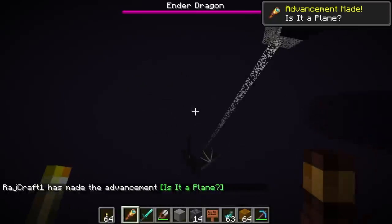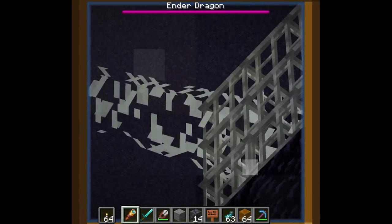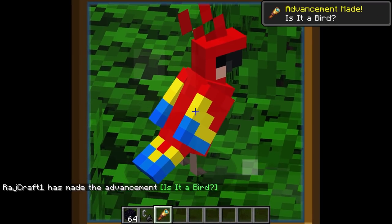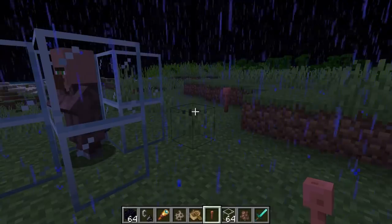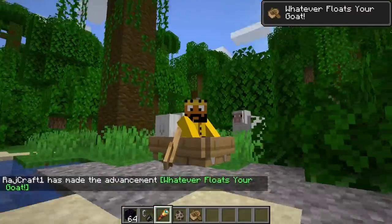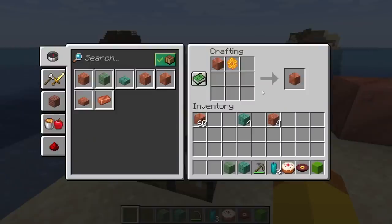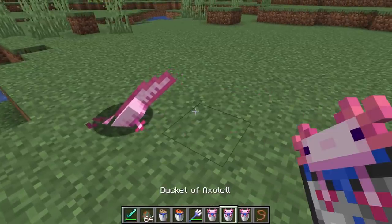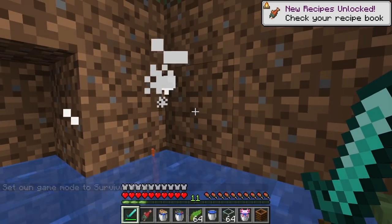There are several new advancements in the 1.17 update. 'Is It a Plane?' is achieved by looking at the ender dragon through a spyglass. 'Is It a Balloon?' is looking at a ghast through a spyglass. 'Is It a Bird?' is looking at a parrot through a spyglass. 'Light as a Rabbit' is walking on powder snow using leather boots. 'Surge Protector' is being within 30 blocks of a villager within 6 blocks of a lightning strike with nothing set on fire and the villager not being turned. 'Whatever Floats Your Goat' is entering a boat with a goat. 'Glow and Behold' is using a glow ink sac on a sign. 'Wax On' is using a honeycomb on a copper block. 'Wax Off' is using an axe to scrape the wax off a copper block. 'The Cutest Predator' is using an empty bucket on an axolotl. 'The Healing Power of Friendship' is when an axolotl gives you regeneration after you help it kill a mob.